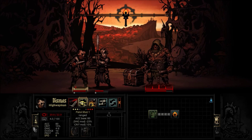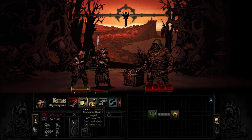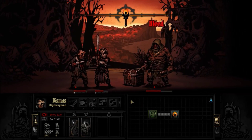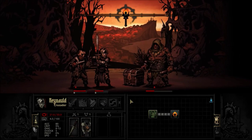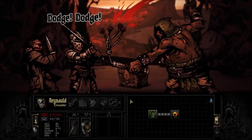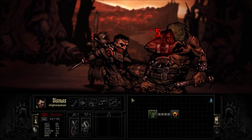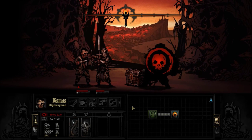Do I want to Pistol Shot him or Open Vein him? Pistol Shot does 3–8 damage, Open Vein does 4–9 damage and I have a chance of giving him bleed, which is pretty good — so I'm going to go for that. Bleeds will actually stack, so I took 4 damage there and he just got wiped out.